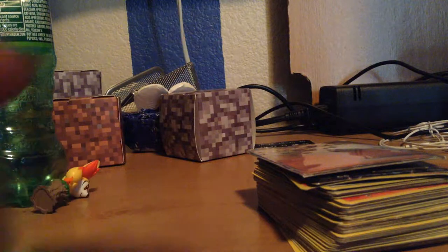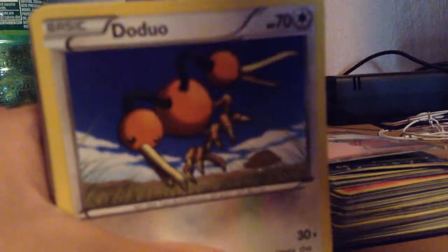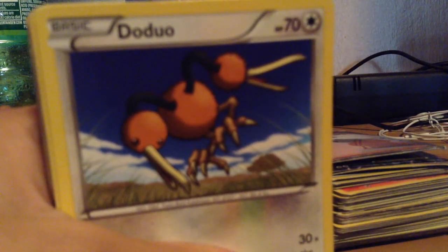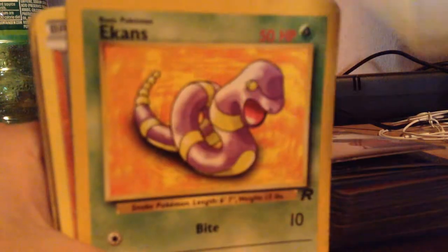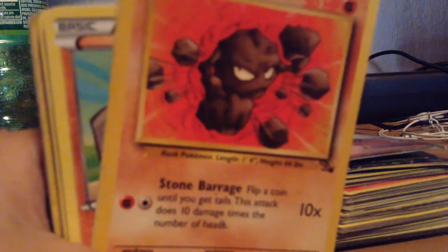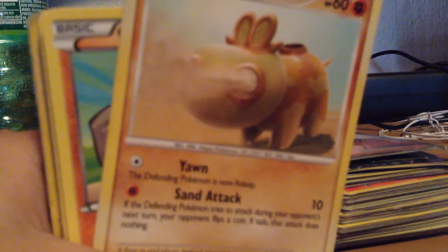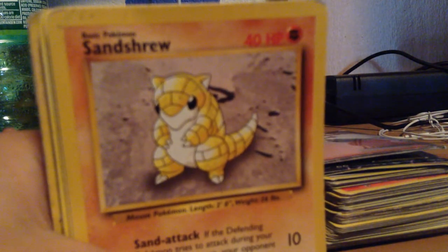Okay, let's get back into this. As you saw, the Psyduck — beautiful laying there. We have a Flabebe. A Pinsir. A Doduo. A Water Energy. An Ekans. Another Water Energy. A Geodude. A Hippopotamus. A Geodude again. We have that beautiful Sandshrew — so cute, love that card.